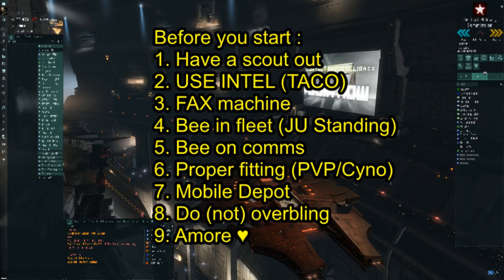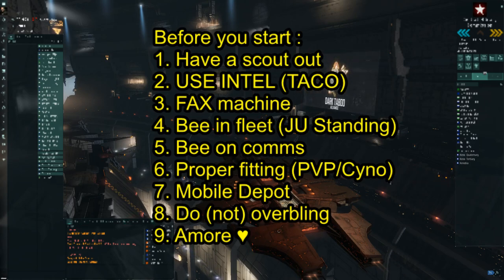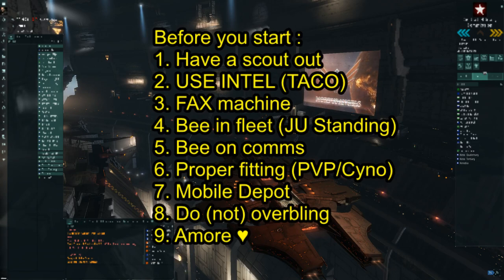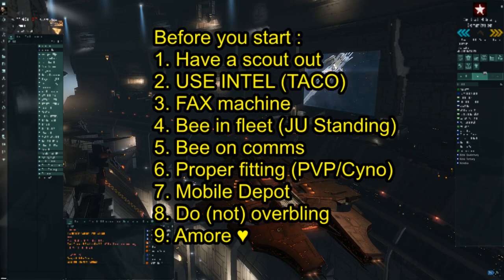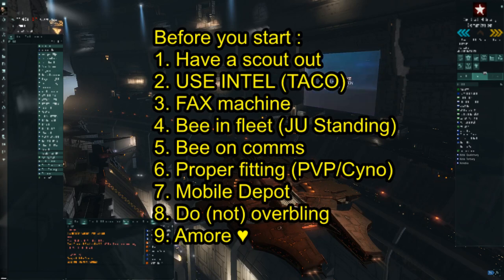Number seven: have a mobile depot with you. Once you're in the site, align out to a citadel immediately — you don't drop the mobile depot then. But once enemies appear on grid, you can deploy your mobile depot, if only to buy yourself a few extra seconds, because the enemy will start shooting at your mobile depot and not your super carrier. This buys time for reinforcements to arrive. If they don't shoot it and it fully anchors, that's also good — you can put valuable items in it that will be saved from destruction should you blow up.